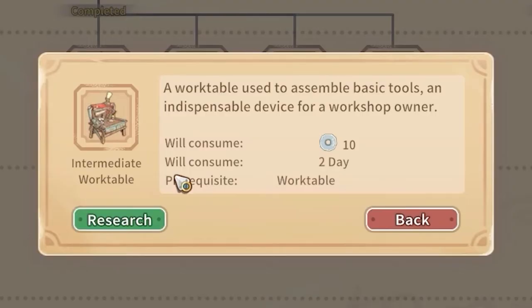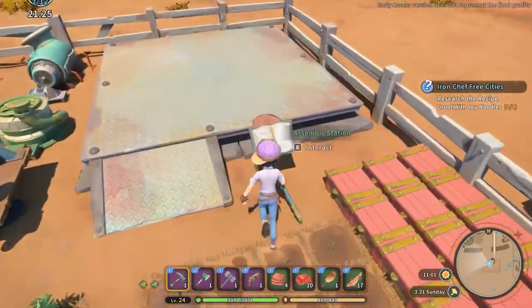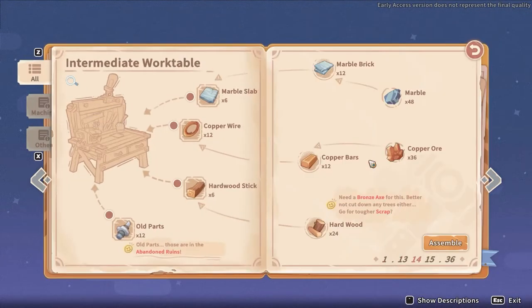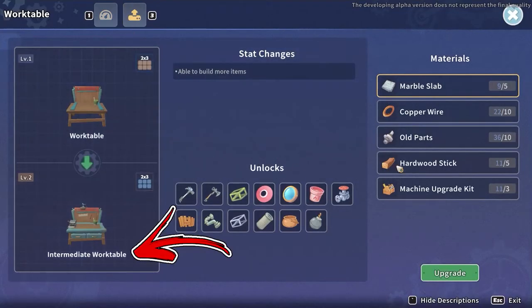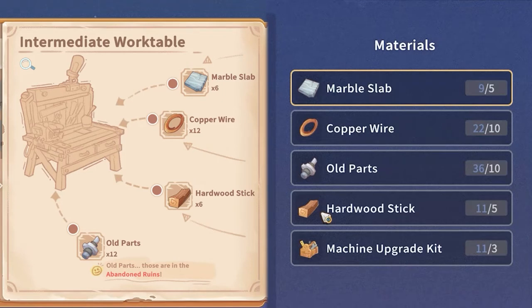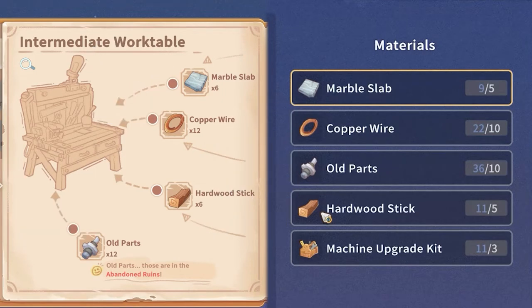Going back to the main topic: now that you have the recipe, you can craft the intermediate work table at the assembly station or upgrade the old work table to the intermediate level. In both cases you will need marble slab, copper wire, old parts, and hardwood sticks. The main difference is that upgrading requires fewer resources, but you will need to use some machine upgrade kits.